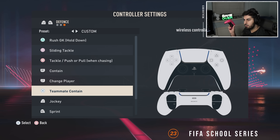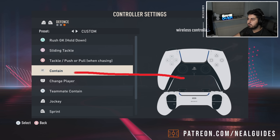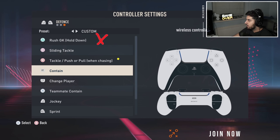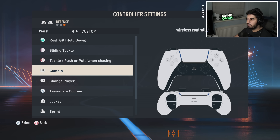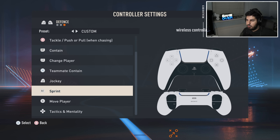Teammate contain on X is actually better because using it on R1 means you have to tap R1, let go of the run button, and bring your index finger up - it's unconventional. That's why a lot of people put teammate contain on X. The regular contain button is the most useless button in the game - it should never be used. Contain just keeps a distance with the defender; if the opponent shoots, contain won't cover for that. It's a very archaic, newbie way of defending.